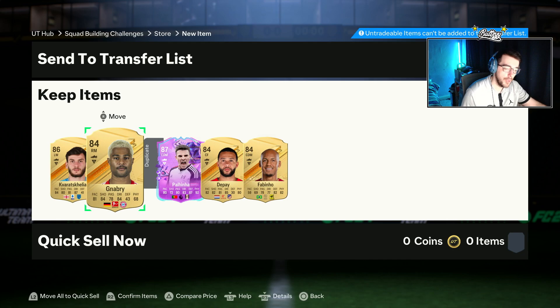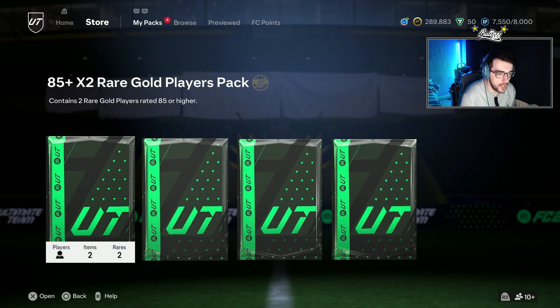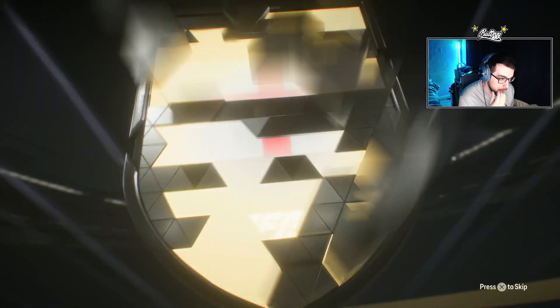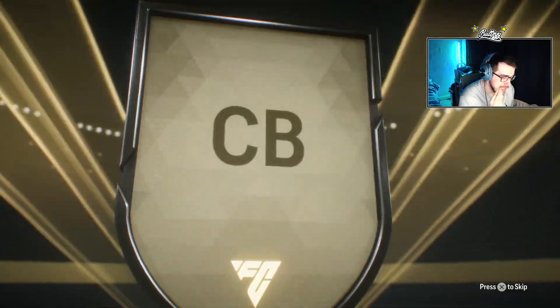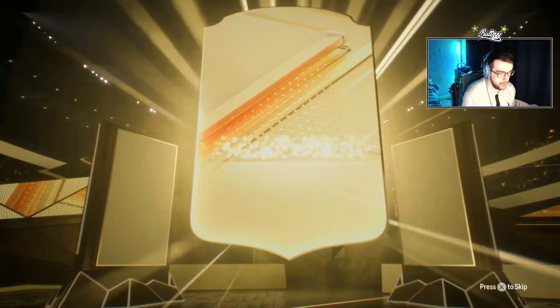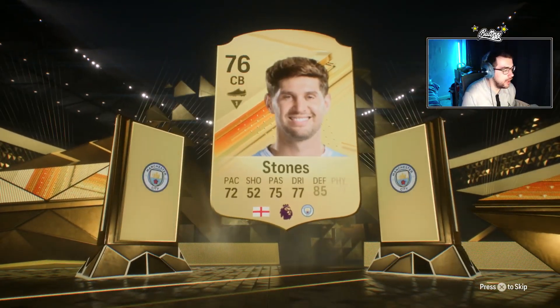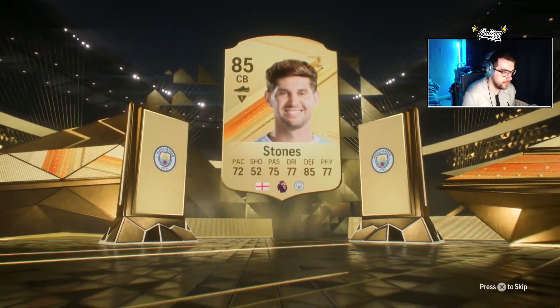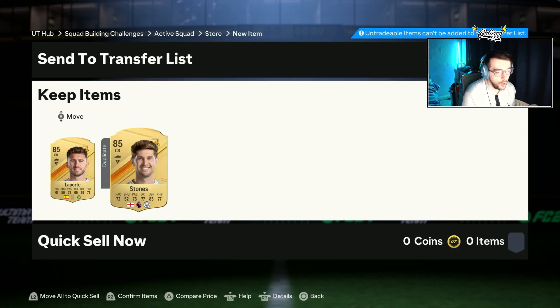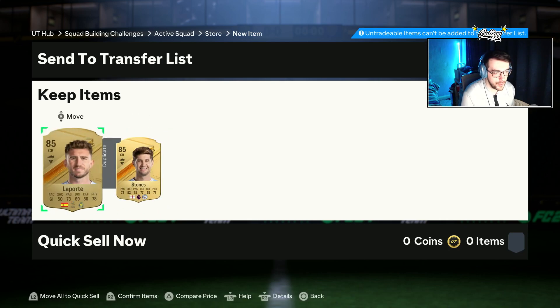We'll put Kvicha into an exchange SBC. Let's do the 85 by twos first and then finish on the 83 by twenty after the 82 by twenty. No promo again — English center back, don't be John Stones. Oh my god, that is a horrendous 85 by two.